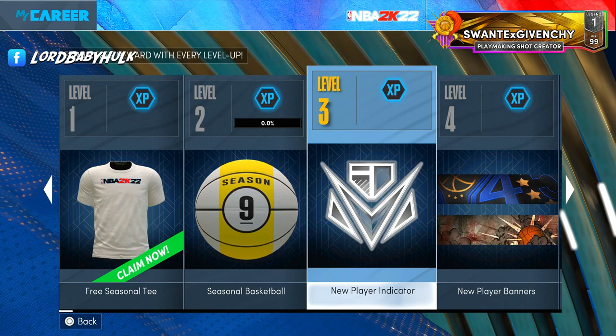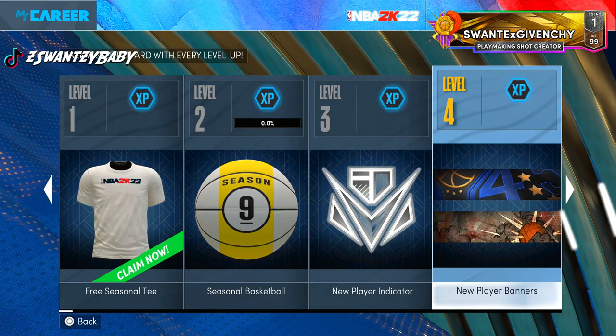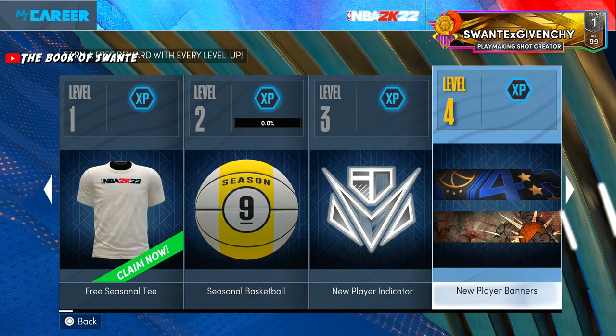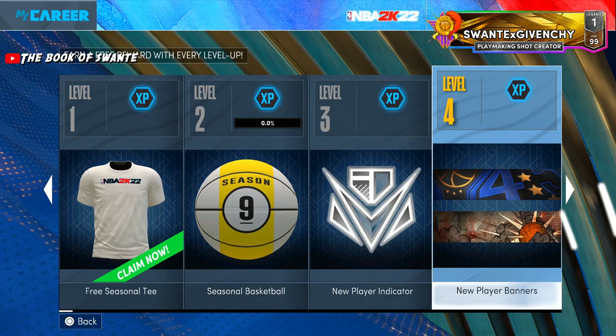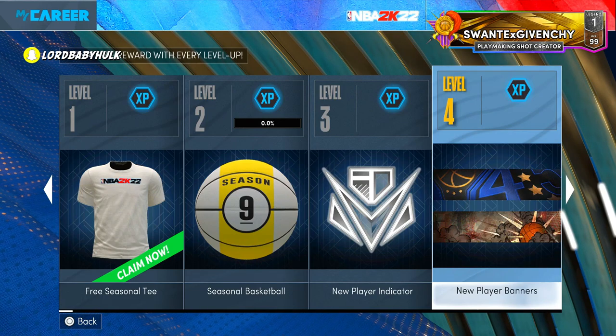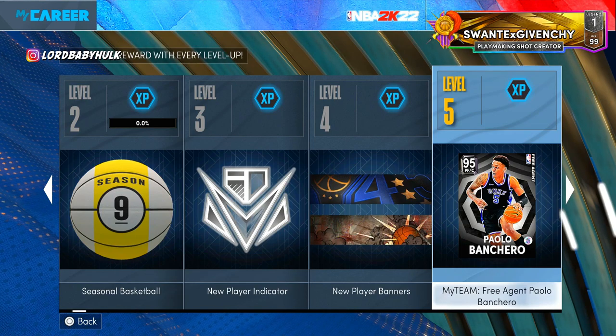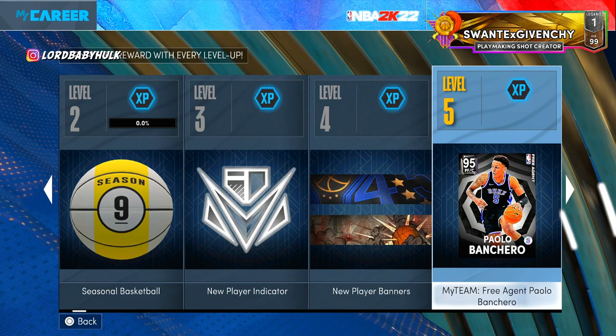Player faces, logos, all types of stuff — they kind of do that. The player banners aren't it. Y'all should actually let us make our own player banners like Call of Duty did back in the day. Y'all are too scared that people are gonna do racist stuff, but all you have to do is ban them. A feature that was in Black Ops 2, y'all can't even implement in a 2022 game — that's crazy.